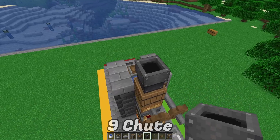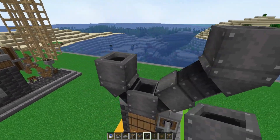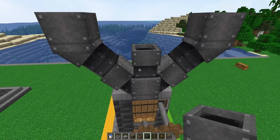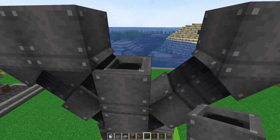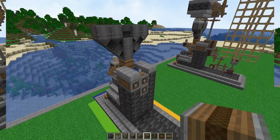Get nine chutes: place one in the middle, one on each side, and another one on each side — it will automatically curve out. Then place one right on top of the middle, do the same on each side, then one more on top of that middle and you'll get a perfect V-shape.